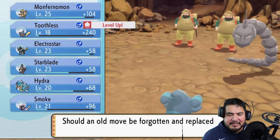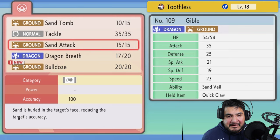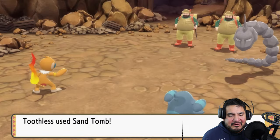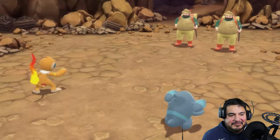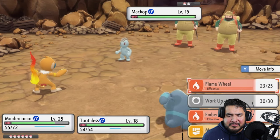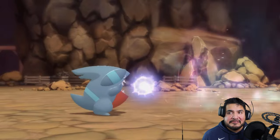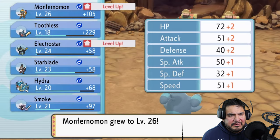Toothless has grown to level 18 and wants to learn Bulldoze - that's a far better move than Sand Tomb. We're going to replace Sand Attack with it. Bulldoze is kind of like a weaker version of Earthquake. Rock Throw hits us but here comes Sand Tomb - and there goes Onix. He's coming out with a Machop now. Let's go straight for Flame Wheel and Dragon Breath. Machop defeated. More experience points for our Pokemon.